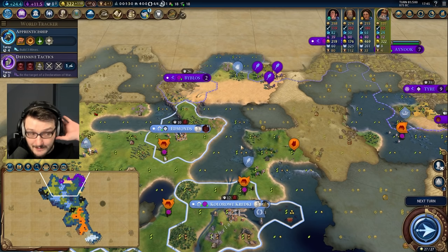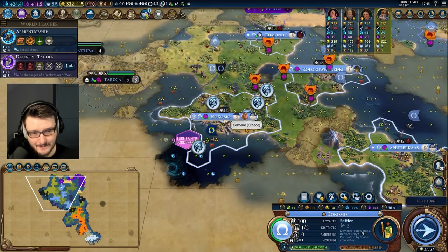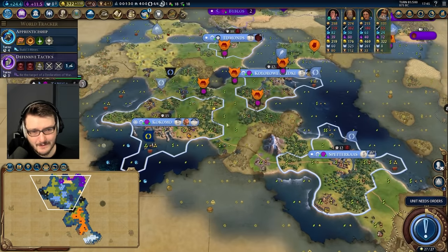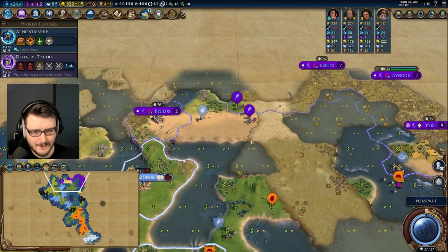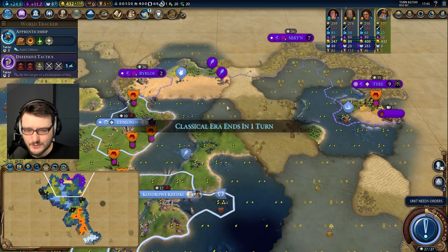We are about to hit Apprenticeship — this is a super early Apprenticeship. My capital is about to hit six pop. We're doing settling first — around turn 100 you should have your empire fully settled. That's a pretty good standard number and we're on track for that, then we can start infrastructuring.